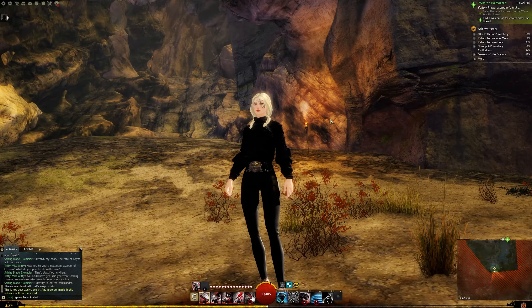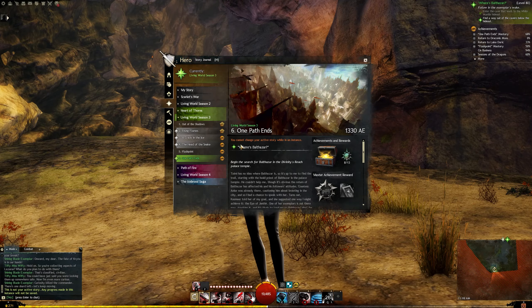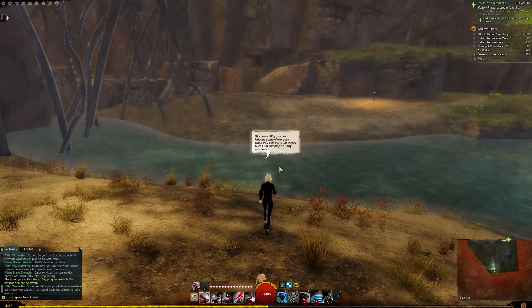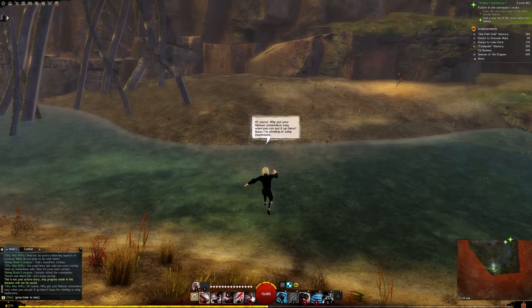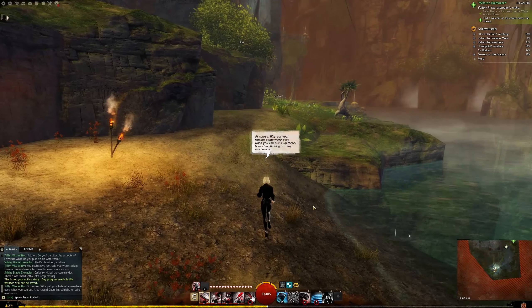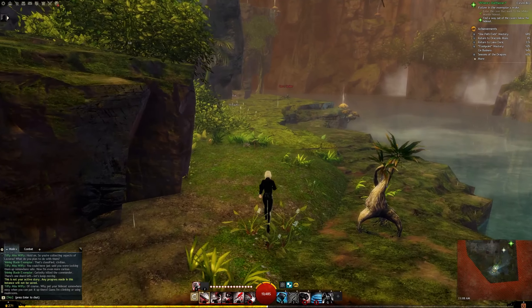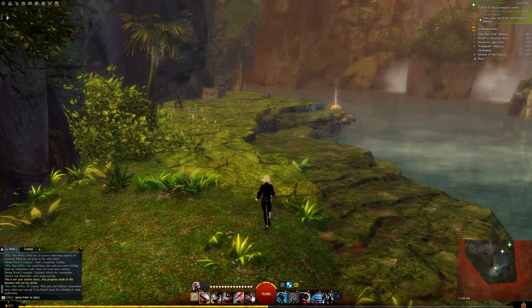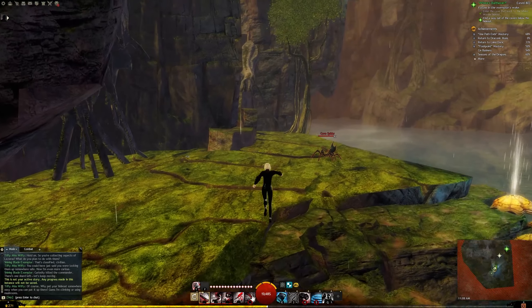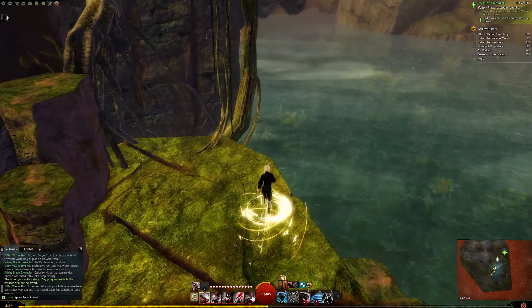Hello everyone! Today we're doing the Where's Balthazar Story Instance within One Path Ends in Living World Season 3. There are eight achievements in this story instance alone, so there will be timestamps in case you want to skip some things. There will be one achievement I'm just going to put an image up for because it's fairly easy, and another one that I'll have both an image and a separate guide for, since it's a little hard with just the image alone and would take a lot of time to cover in this video.